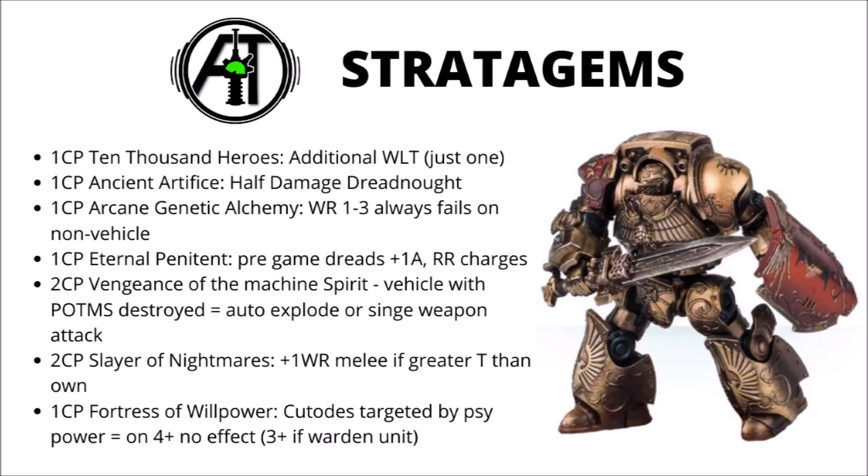Next is Arcane Genetic Alchemy — essentially Transhuman Physiology, where wound rolls on 1-3 always fail against a non-vehicle unit. Note it's 2 command points, not 1. Transhuman is excellent on tough, highly armoured infantry in Space Marines, and it's excellent on the heavily armoured infantry of the Custodes. They'll need heavy weapons to shift efficiently — lascannons and dedicated anti-tank fire — and making all those heavy guns wound on 3s or worse is just great on tough units. There really are quite a lot of options in this book for making one unit of Custodes extremely tough.